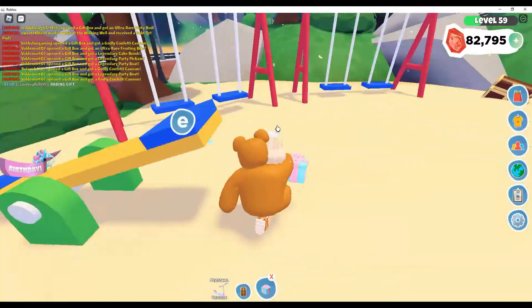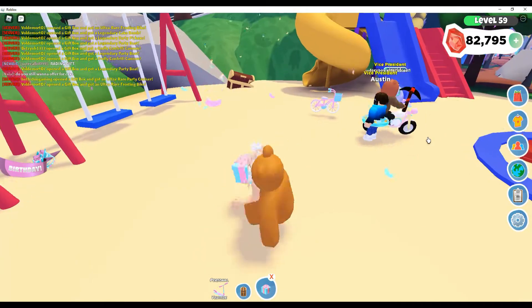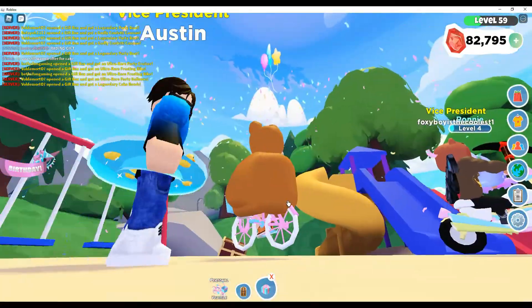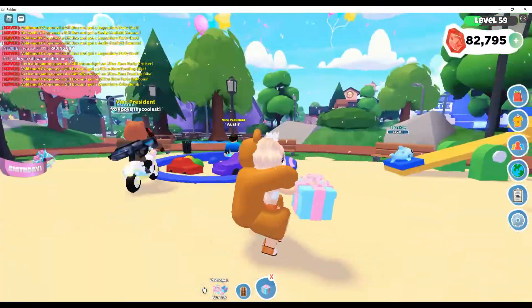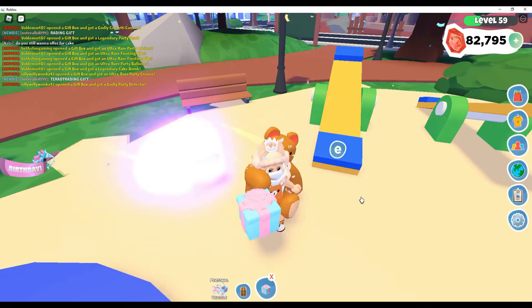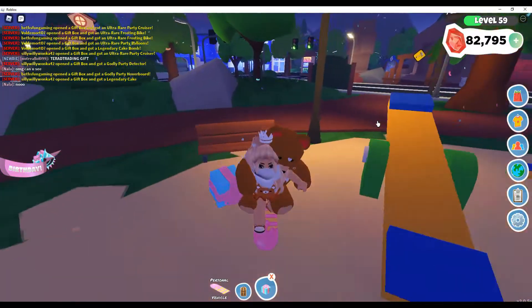Oh, another car — wait, it snuck up on me. Yep, it's a little bike. This is what the bike looks like — it's super cute, it has blue petals and a blue little basket with pink icing dripping down. This one — let's see — oh, I got a hoverboard! They're my favorite things to get around with. Oh, it's a Godly too! I love hoverboards.